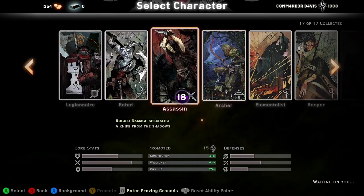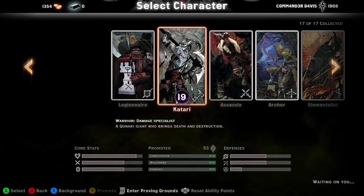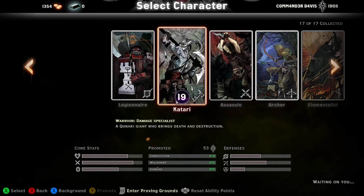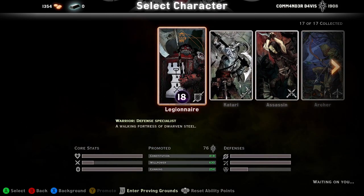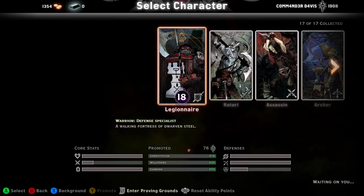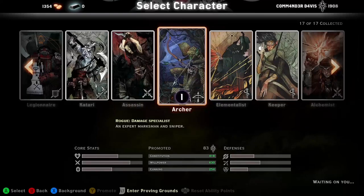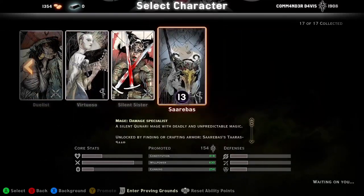You can also see on the left here the core stats for each character. The Legionnaire is going to have more armor and more health but lower attack, compared to — I think — Cerberus, which has the lowest health in the game.